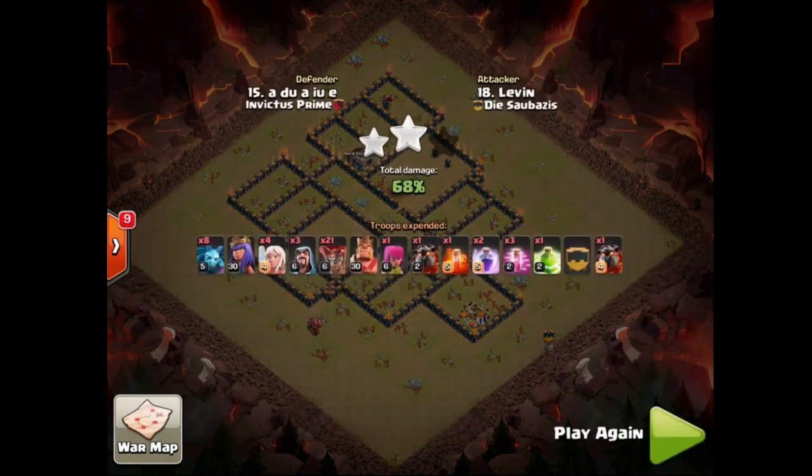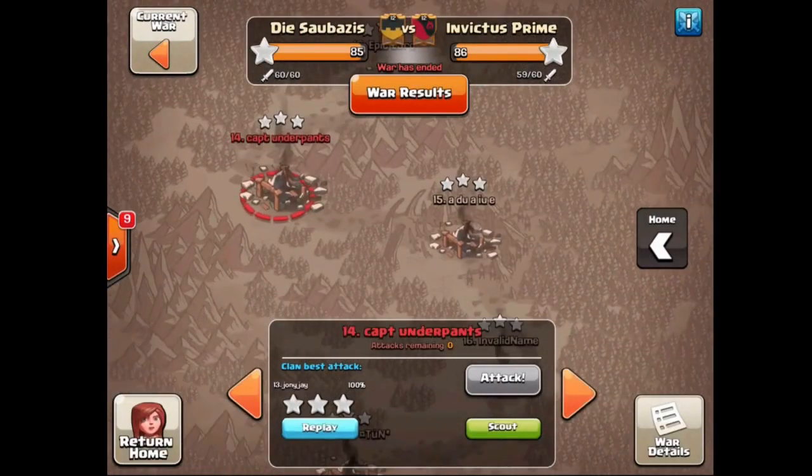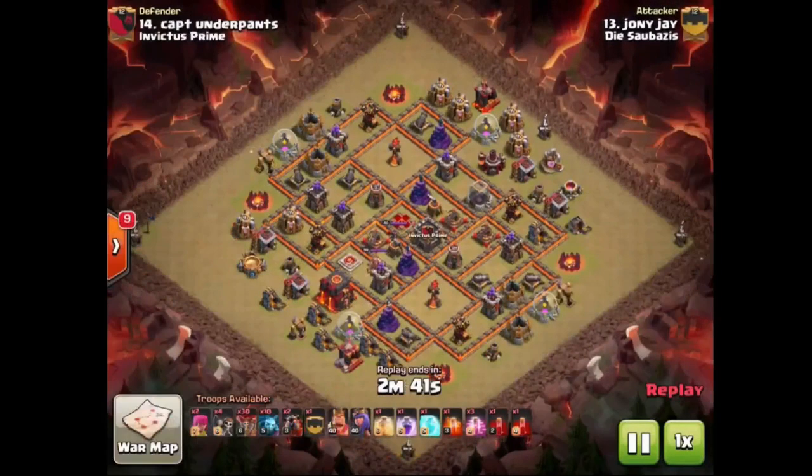Enough Loons, Lava Pups, and Minions left to do the job. That's gonna move us to our first 10v10, which came on number 14. And once again, Johnny J able to grab this one — shout out to him, great performances these last couple of wars.